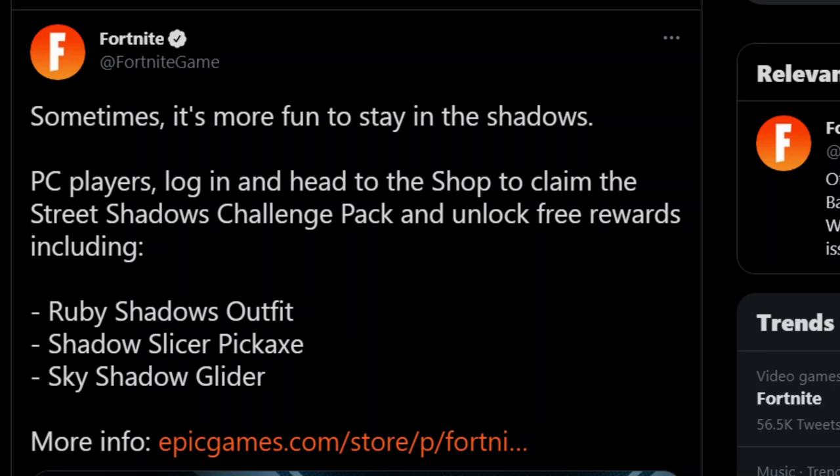As you can see, I'm over here on the official Fortnite Twitter. It says: 'Sometimes it's more fun to stay in the shadows. PC players, log in and head to the shop to claim the Street Shadows challenge pack and unlock free rewards including the Ruby Shadow outfit, Shadow Slicer pickaxe, and the Sky Shadow glider.' More info at Epic Game Store slash p slash Fortnite.